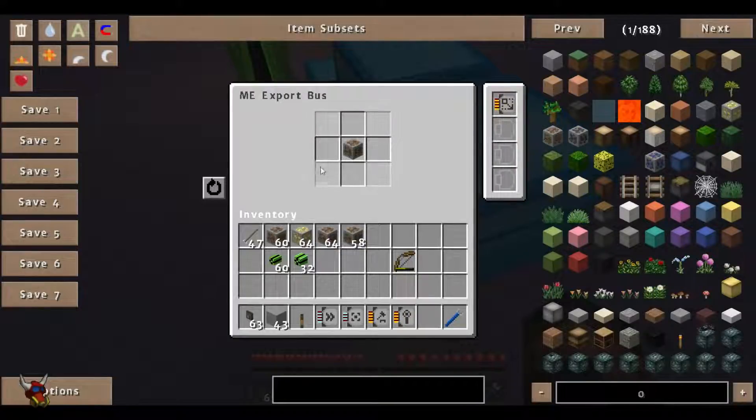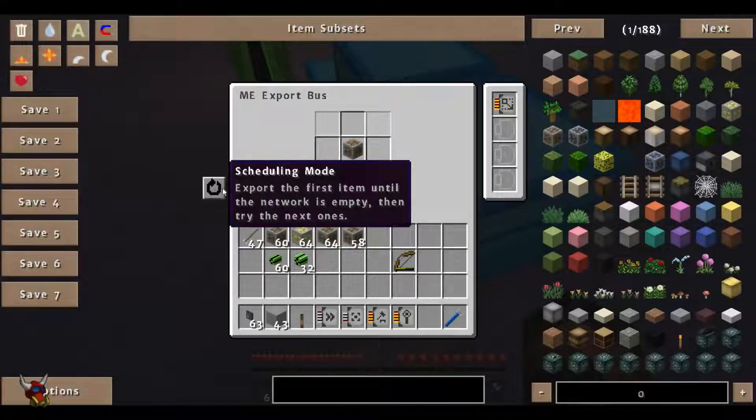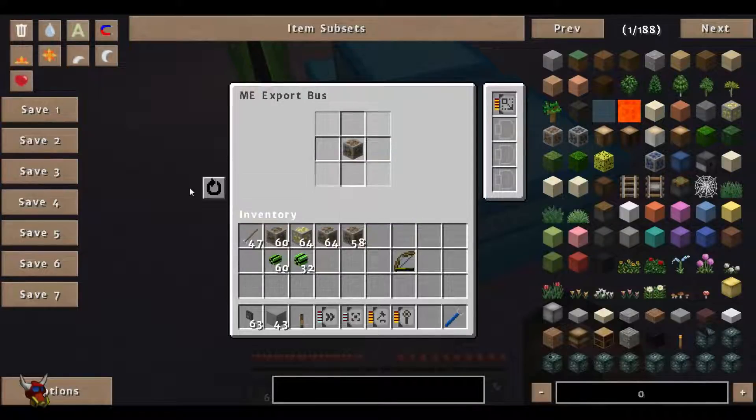Now there are a couple things with these cards. You usually get what you'd call a mode with a few of them. This particular one has what's called a scheduling mode. So it says export the first item until the network is empty, and then try the next one. So let's actually load this up with a few different items here.